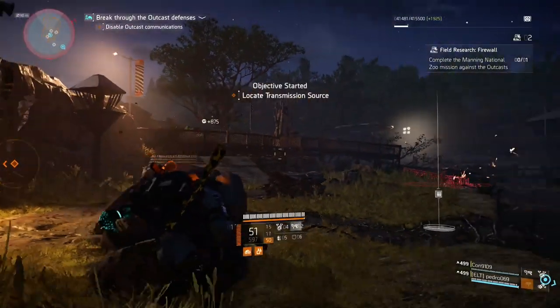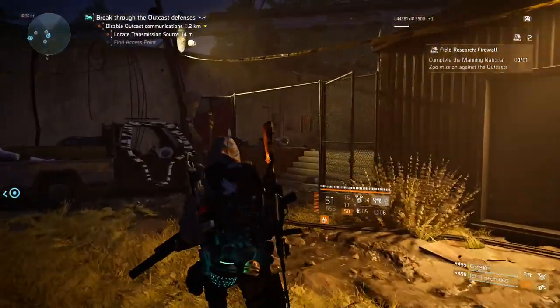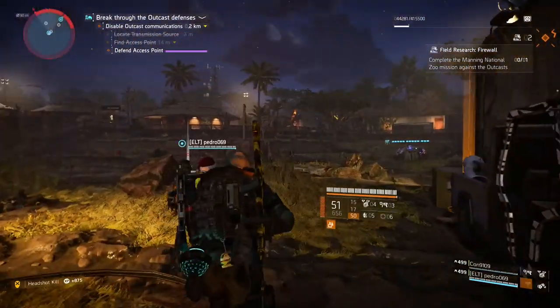So it's literally just activities in Constitution Hall and Black Tusk bounties — make sure you're grinding all of that. I know I've rambled a little bit, but it's kind of hard to explain. There is a simple way of just saying 'go do activities,' but I thought I'd put some depth into it so you guys understand better.